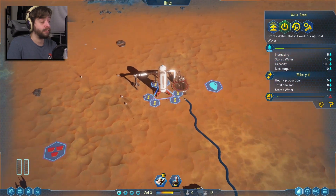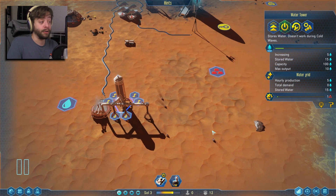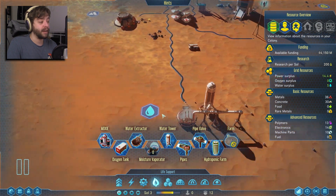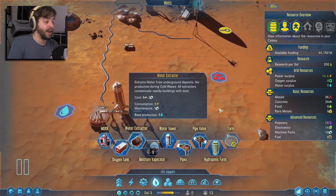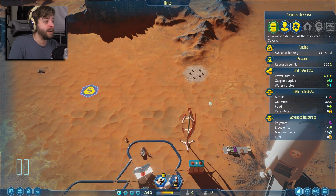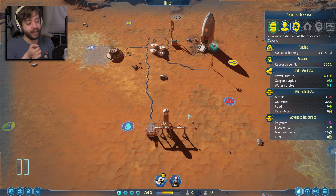We can't scan anomalies yet — we'll need a special rover for that. The water tower is filling up very slowly, but it's going. The next stop is an oxygen producer, which we're going to call Moxie. I'll probably keep it along the same line here on this end since it'll use the same pipe system. I'm going to build a Moxie plus an oxygen tank to keep things rolling.